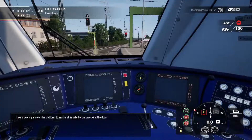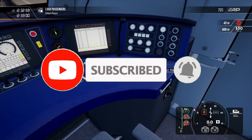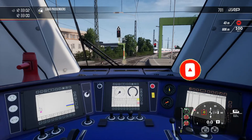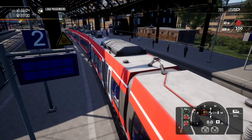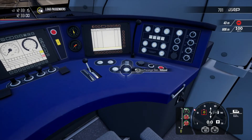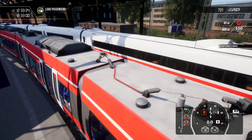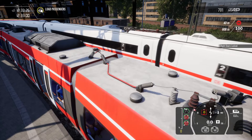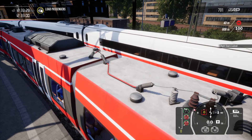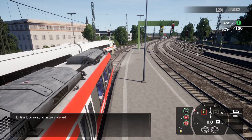Take a quick glance at the platform to ensure all is safe before unlocking the doors. When it's time to get off, set the doors to locked.